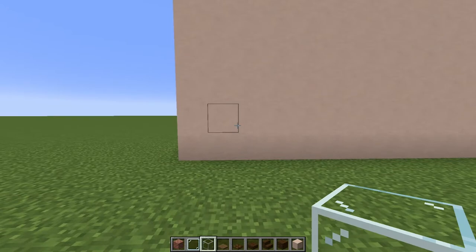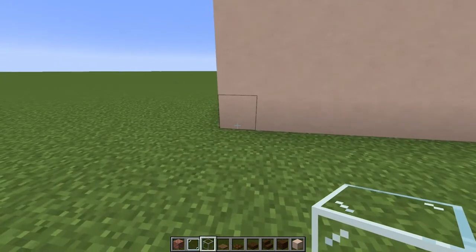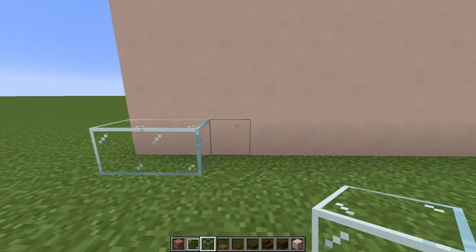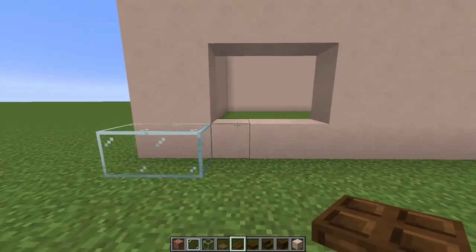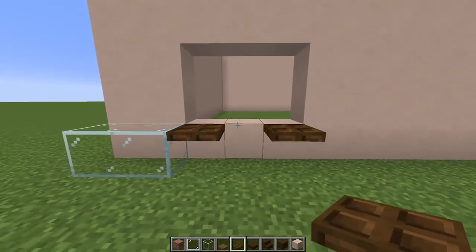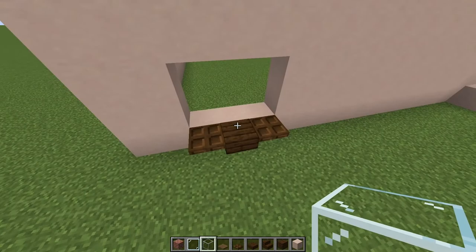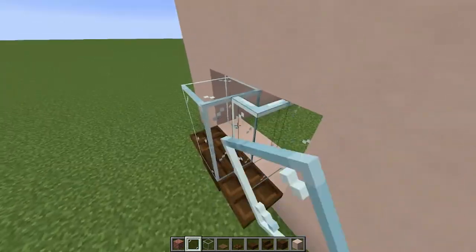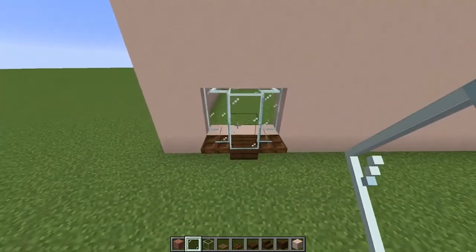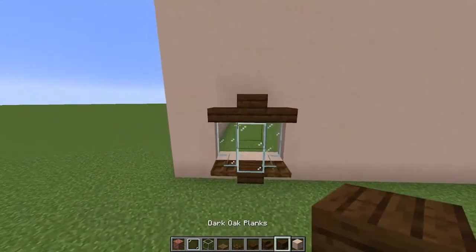Grab ourselves the glass panes and the glass. You want to leave a block of two, come over here and break out these blocks. Grab yourself some dark oak, place one there, one there and a slab there. Now you can break those, then place two glass there, pane glass in there, up there as well as here and here — just like that. Now block slab there, slab there and a block on top like that.